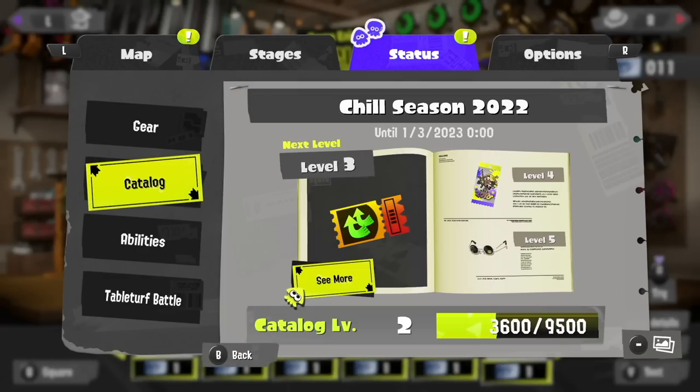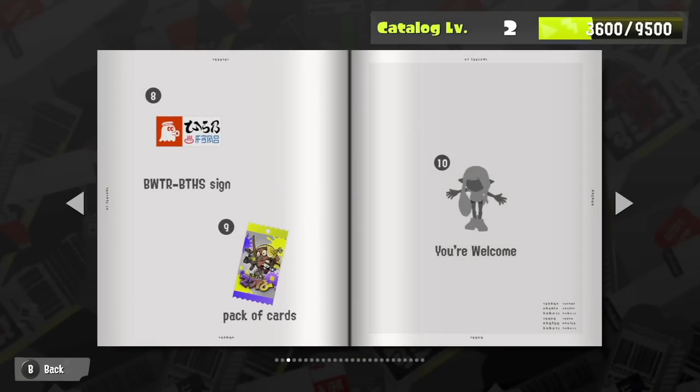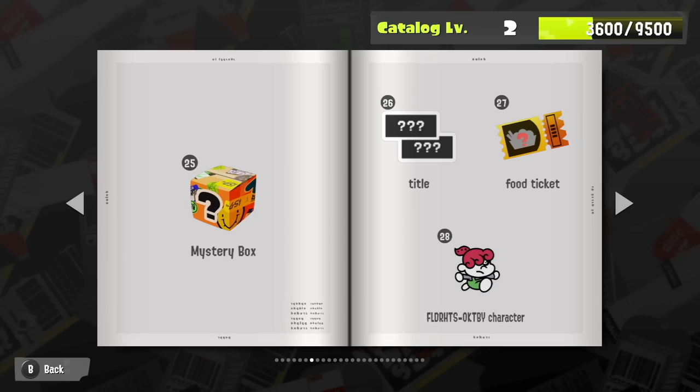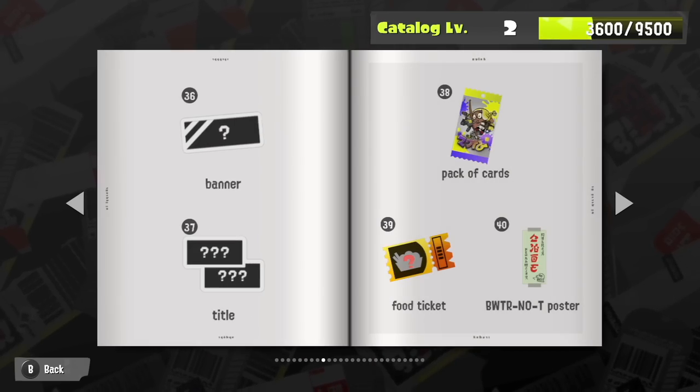We've also got a brand new catalogue for the season with all sorts of lovely things to unlock, as you can see here. And as you can probably tell from the footage, you can now view the catalogue in the game — you don't have to use the Nintendo Switch Online app, which is good.